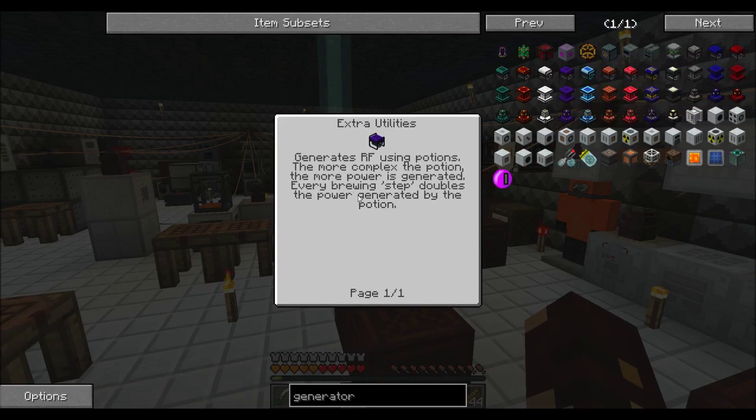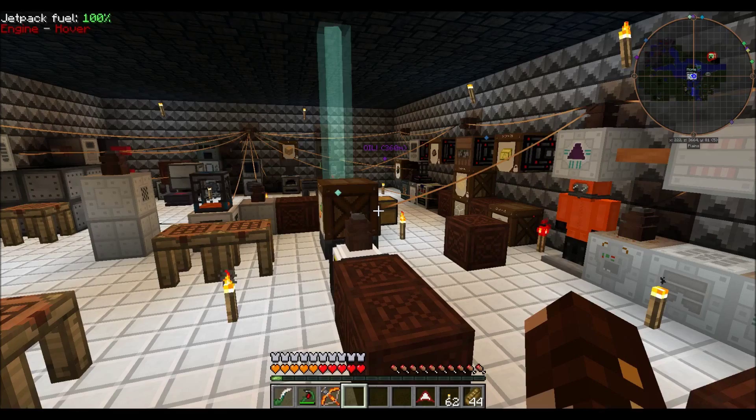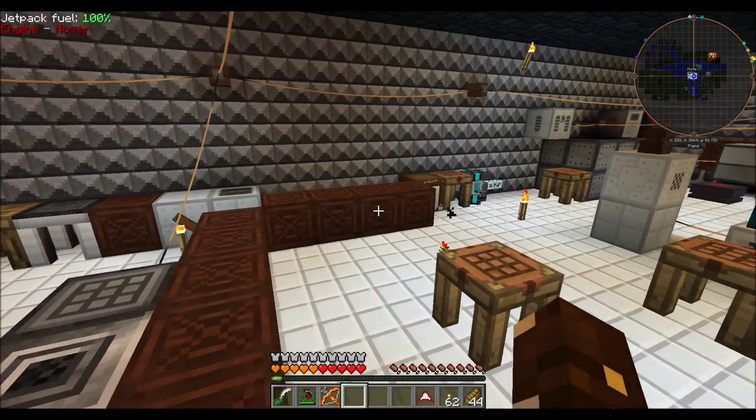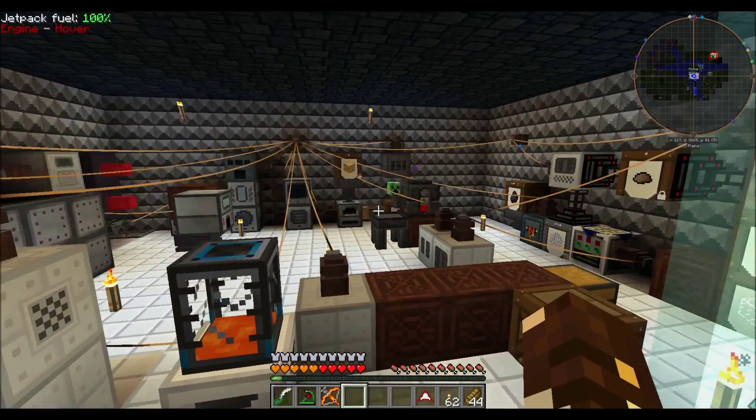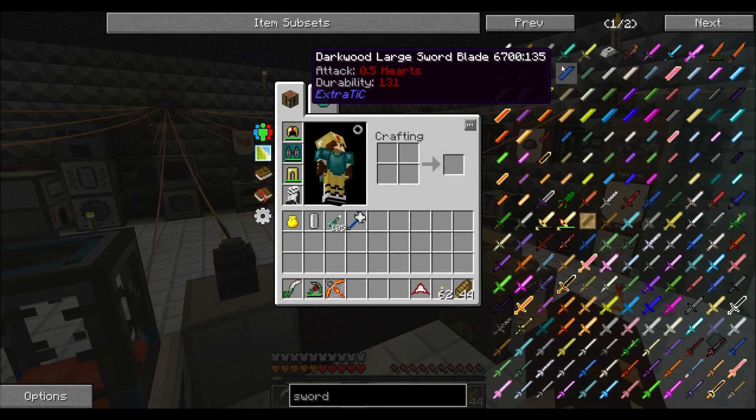Simple things like solar generators — can't build anymore. Potions generator — can't build. So a lot of that stuff has been disabled from building. Yeah, that's annoying.